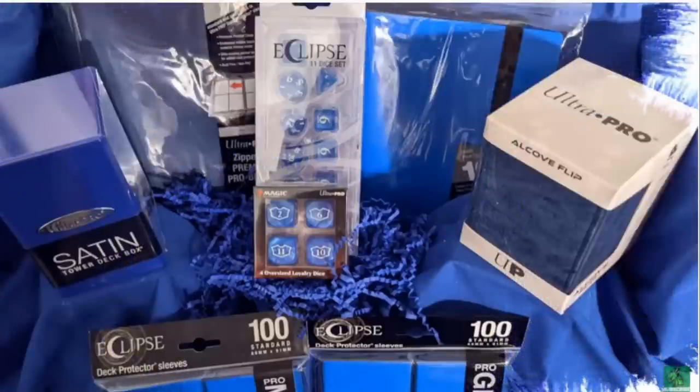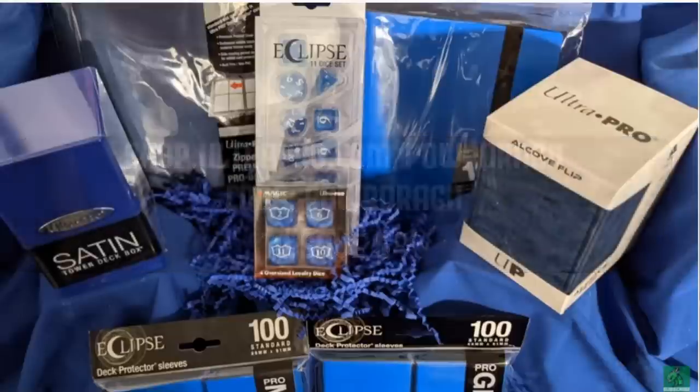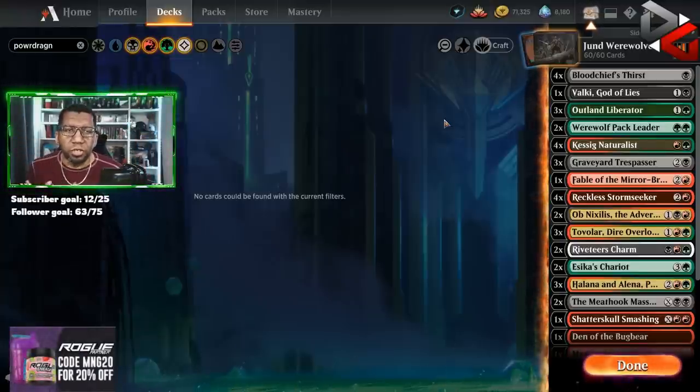If you're looking for awesome protective gear for your cards, be sure to check out shop.ultrapro.com/powerdragon and use promo code POWERDRAGON to save five percent — that's on everything on the site including this month's ocean blue collection. And don't forget to join the channel; lots of cool benefits, especially if you want to get your decks featured here or get access to exclusive videos.